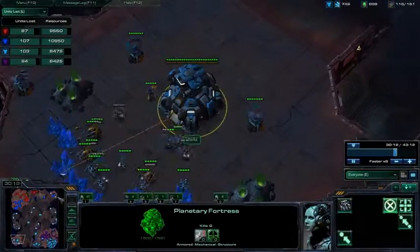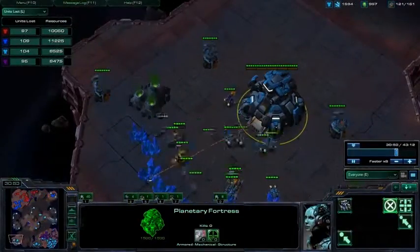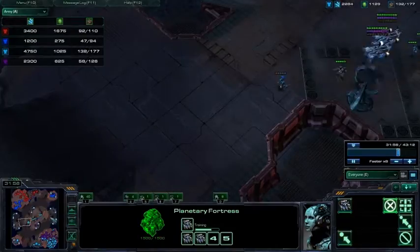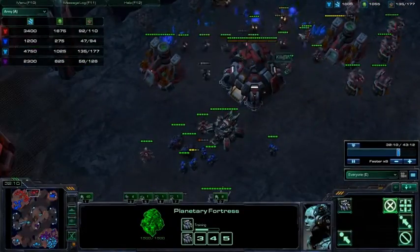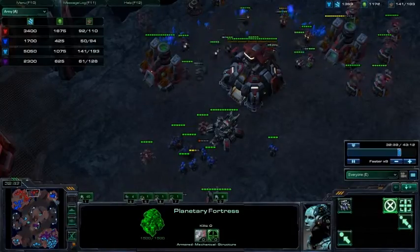I don't particularly like trying to sneak fourths with the planetary fortress turret. You kind of have to in situations where neither side has gained a real ginormous ground advantage. But at this point you do have a pretty significant ground advantage. Even though neither side was playing towards starvation, you guys accidentally starved them.